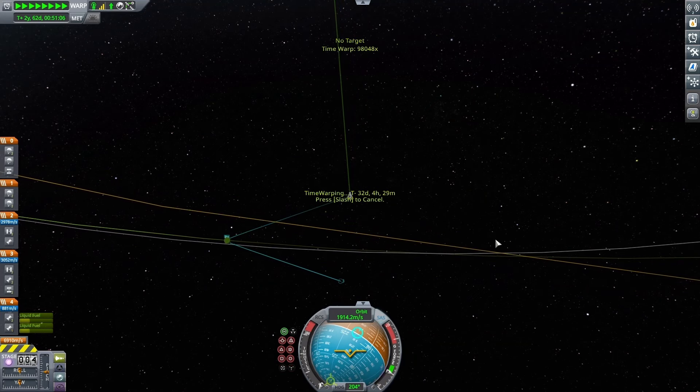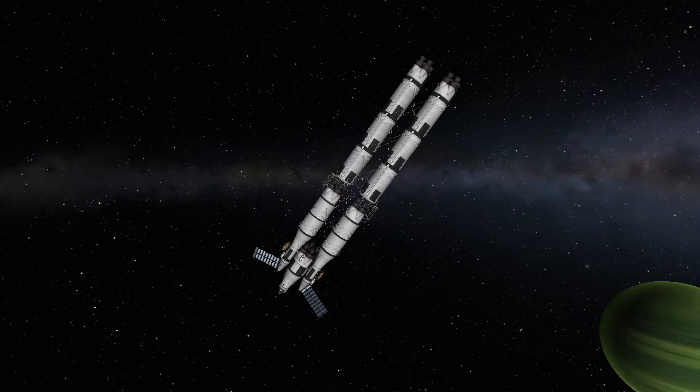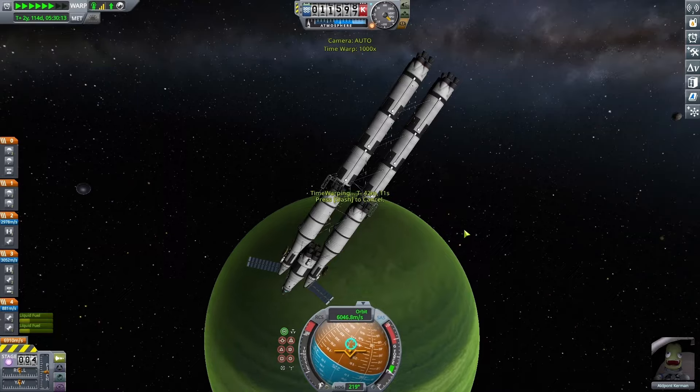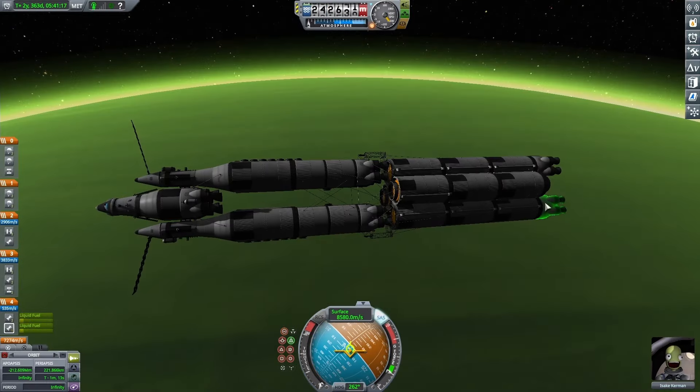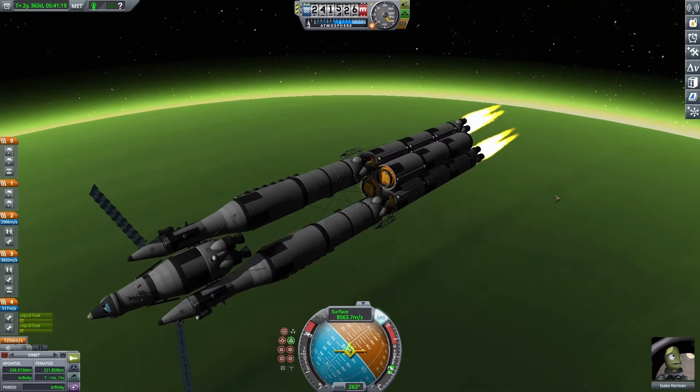I warped all the way over to Jool, and once I got down to about 240,000 meters I decided it was good enough and started the burn, just barely letting myself get captured. The reason I don't try pulling in the orbit more is that I want to try getting a gravity assist to do that for me.